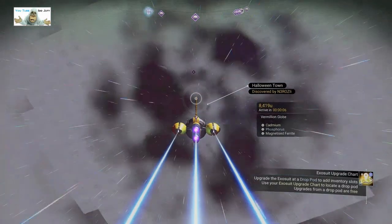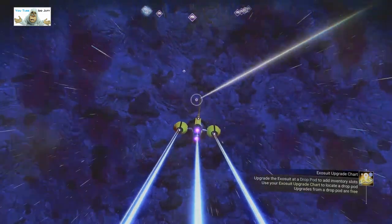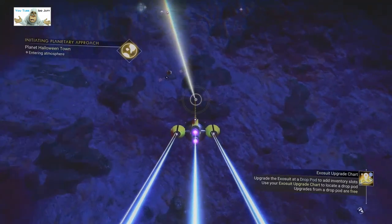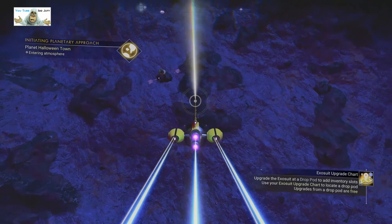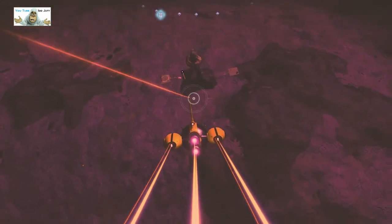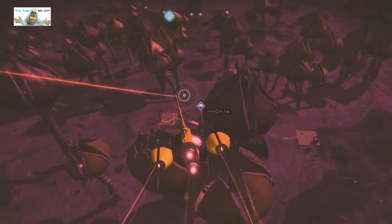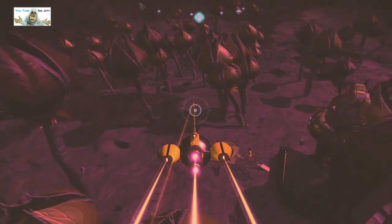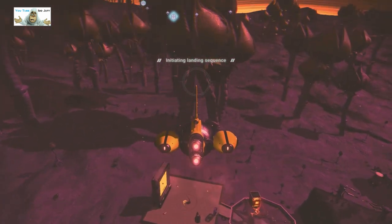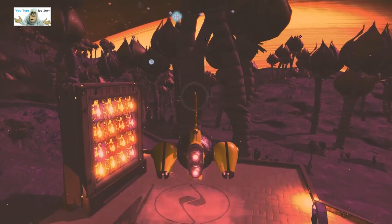It's Halloween and we're headed down to the Halloween Town planet where all the builders come to build their Halloween bases. My mate's called me in on his again, so we're gonna go and check this one out. As you can see, that bloody plant's in the way — get around it, get down there. So we land; I'm never sure when it's daylight or night here.